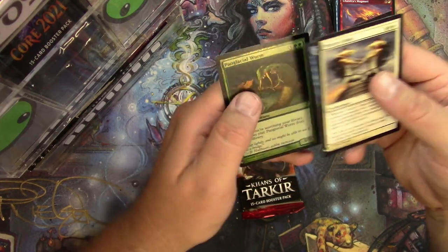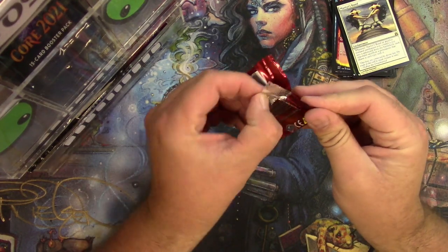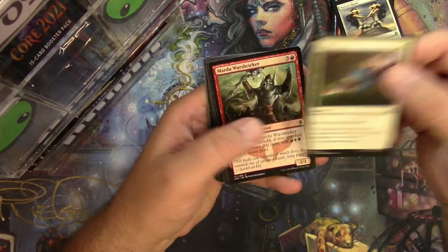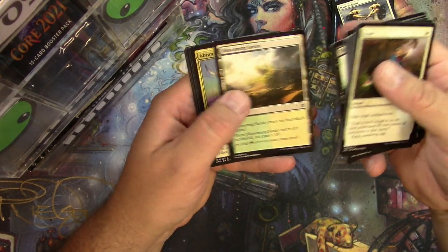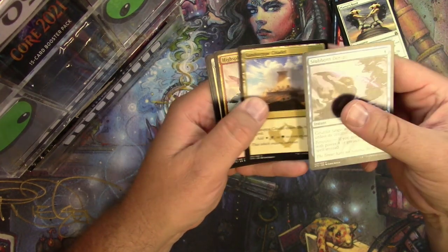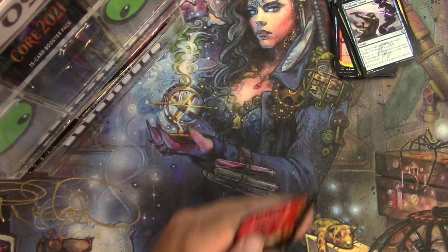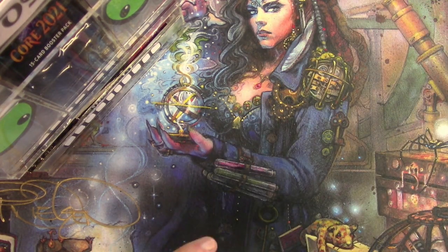And a Panglacial Wurm for the foil — there you go, that's your Mystery Booster! All right, chance at a fetch land — good luck, Zach! Erase, Horde Chief, Blossoming Sands, Stubborn Denial, Sandstep Citadel, Highspire Mantis, Herald of Anafenza. That's your Khans pack, Zach, and they're on the way.